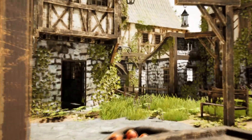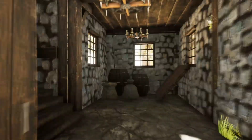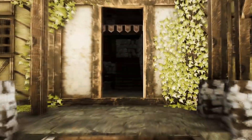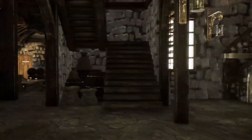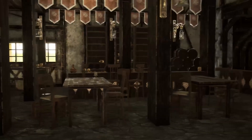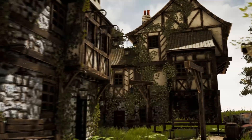Next up, we have the Modular Medieval Town with Interior. With this asset, you can create a fully-fledged medieval town, complete with a town center, houses, and even a tavern. Everything is modular, allowing you to design your own buildings with interior. You'll also get various props, foliage, and useful blueprints to bring your medieval world to life. Recent updates include improvements like automatic foliage displacement and additional themed music.